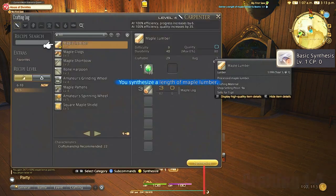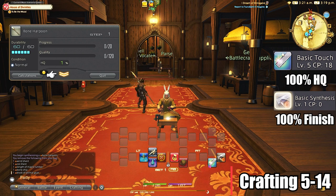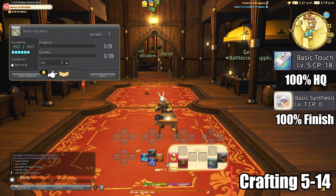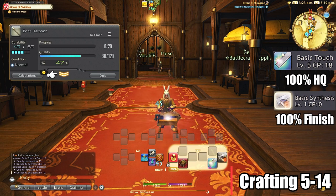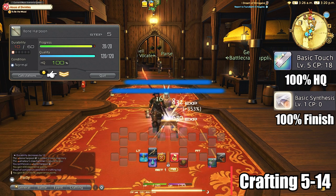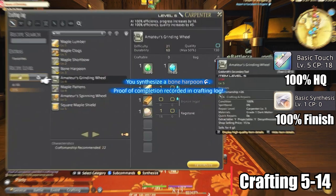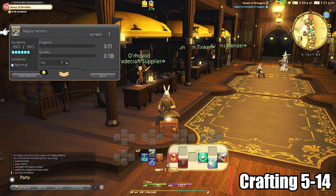Level 5 to 14 is the same rotation as well: Basic Touch to 100% high quality and then finish with Basic Synthesis. The reason we want high quality when crafting items manually is that you get almost 300% the experience boost compared to if you were to just quick-synthesis it. So starting off, if you're not doing stacks of 99, make sure to manually craft and get 100% high quality on most of the crafts you're doing.